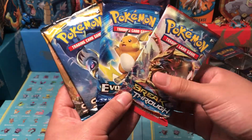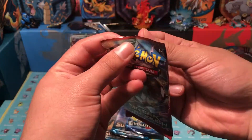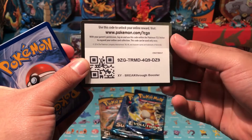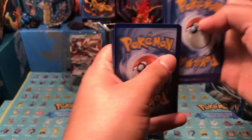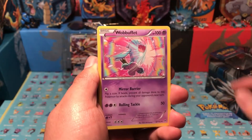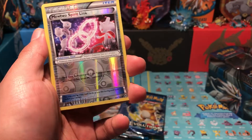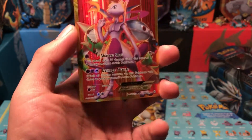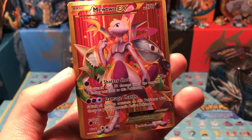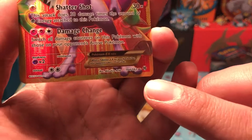Hope you guys are enjoying the video so far — if you are, please hit that like button, I appreciate it! Let's start out with the XY Breakthrough pack. Here we go, first code card of the day. We got Quilava, Wobbuffet, Goldeen, Starly, Chespin, Zubat. Our reverse is a Mewtwo Spirit Link, and our final card is — oh! We get a secret rare, everybody — Mewtwo EX! I don't have this card yet — no way, a secret rare in our first pack!